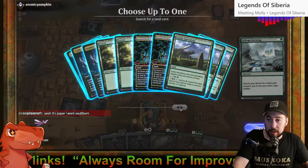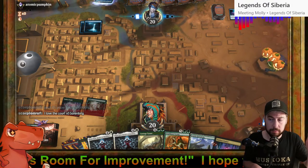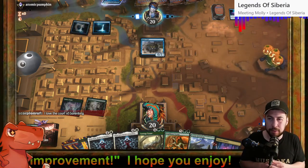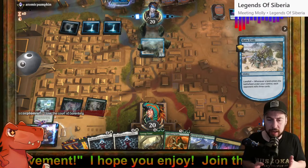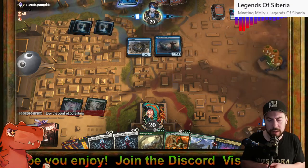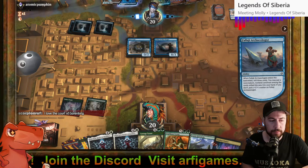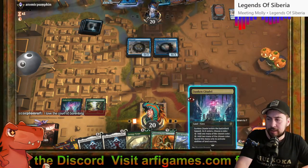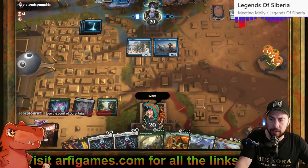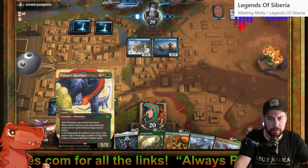I was hesitant to bite the bullet and get the playset of Vaultborn Tyrant because it's so early in the set, but the price felt right. We're playing against mono blue mill — that's going to be a little painful. We can choose white just in case we want to play Elish Norn down the line. Vaultborn Tyrant, let's go. Don't mill to Galta Stampede Tyrant, don't do it.